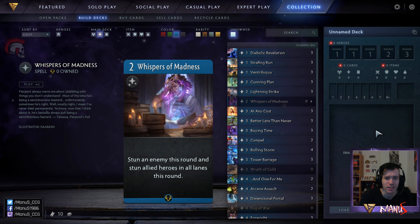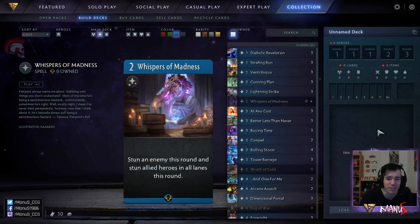Next we have Whispers of Madness. This is a really weird and really bad card. It stuns an enemy this round and stuns allied heroes in all lanes this round. This is so situational — you can basically only use it in the last lane that you have a hero in.